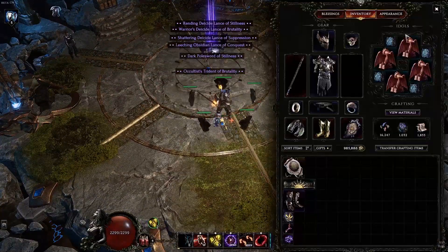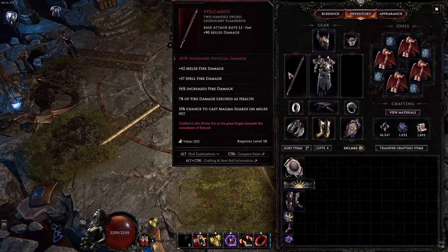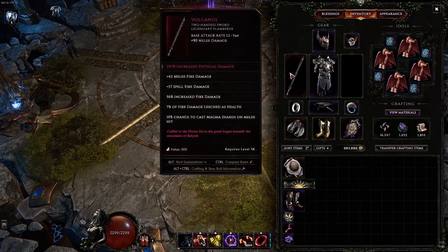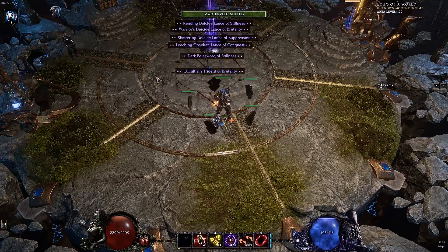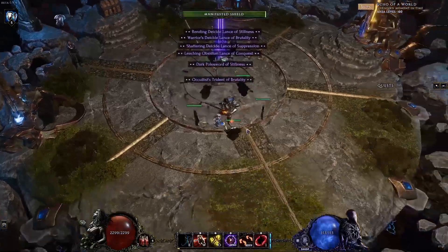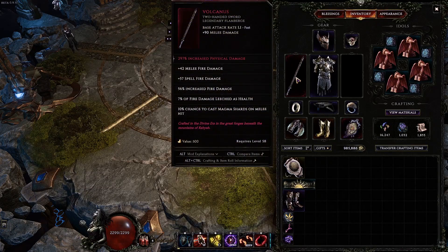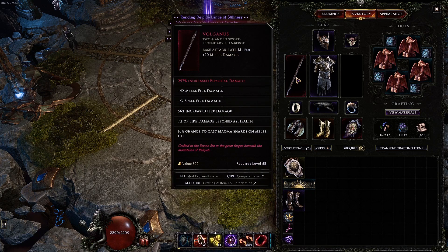Let's get into some of the gear and explain what we're doing here and what kind of affixes you want. Obviously we are using the Volcanus weapon with the Vortex Pennant. These two uniques are something you probably want before you start the build. You don't actually need to use this weapon — you can probably get more damage using a 200 axe or an exalted axe, getting some extra bleed chance. But the procs on the Volcanus do count as hits, so they give us a little more ignite when they hit, and it does kind of help your clear. I do like how the proc looks, so I'm just using this right now.